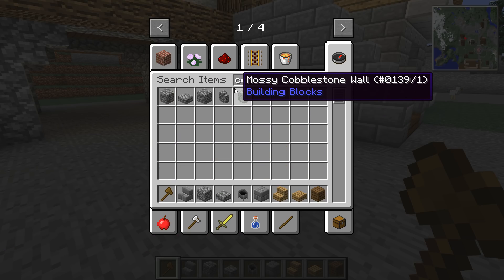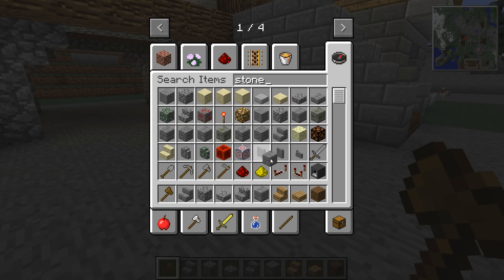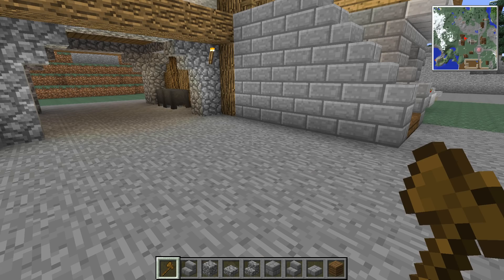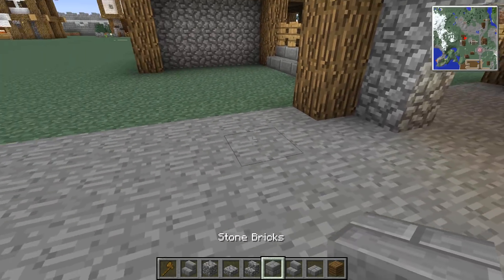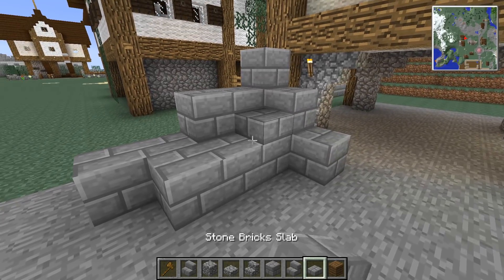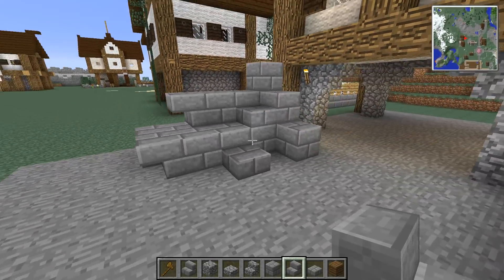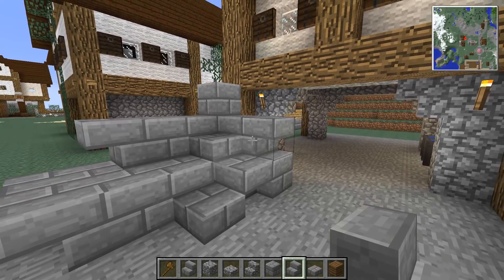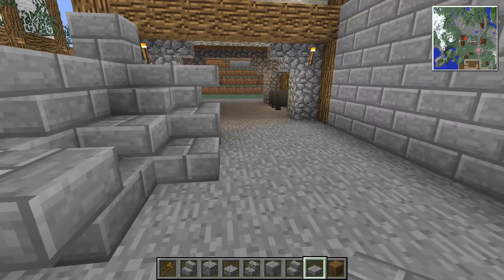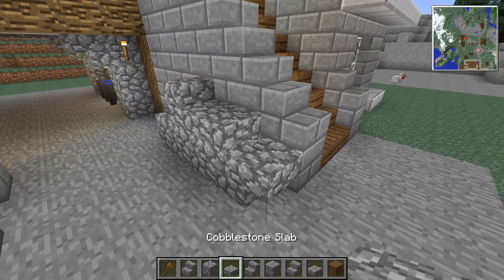We want to have cobblestone stair slabs, maybe some cobblestone stairs. We're going to want to have stone brick stairs and stone brick slabs — though I won't be using those because they look a little bit too detailed. I don't want to place these near those because that doesn't make sense. We'll put these on this side — pile up something like this. I like that, it's a really nice collection of stone. And then on this side we'll have some cobblestone, a little bit thinner so we don't have too much.